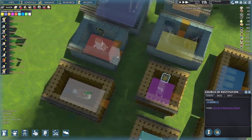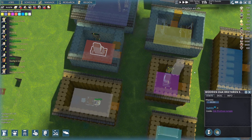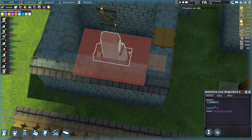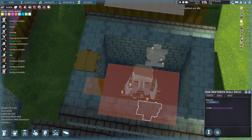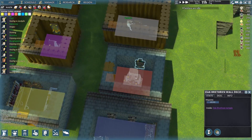The same also goes for the Church of the Oak Brethren — this is the Oak Brethren temple. You need the Oak Brethren shrine and then two of their wall decorations; I've got one there and one there. Again, that gives them a bonus to their mood when they come and use this.